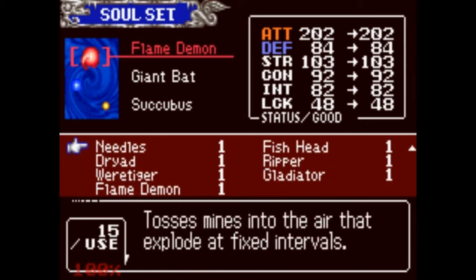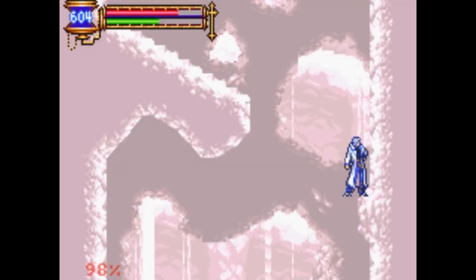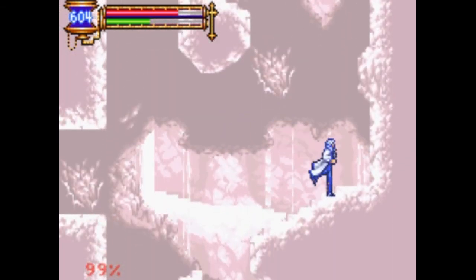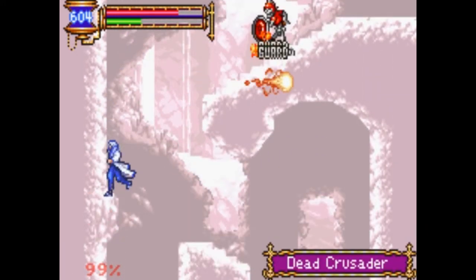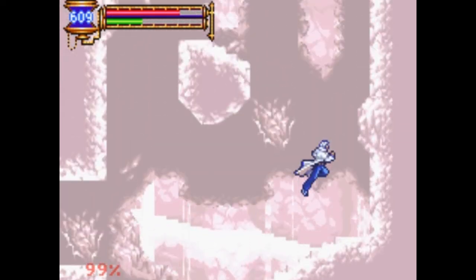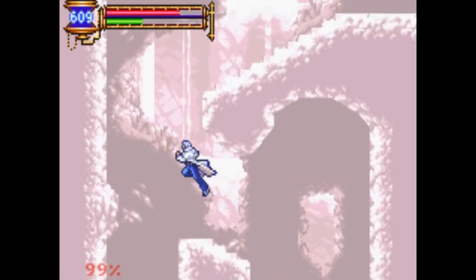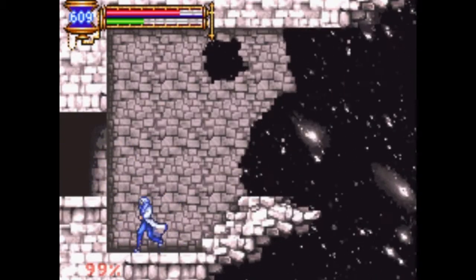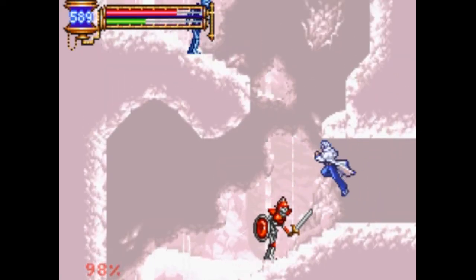I'm just looking through my souls because I thought I actually had the Killer Mantle soul, but I actually don't. Regardless, we're moving on - killing skeletons with our Dracula fireballs. Look at this annoying enemy. They placed him really annoyingly in this level. Get down here! What an idiot. What a maroon. Why would you jump off a cliff like that, you moronic moron?